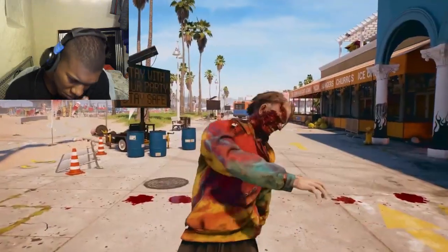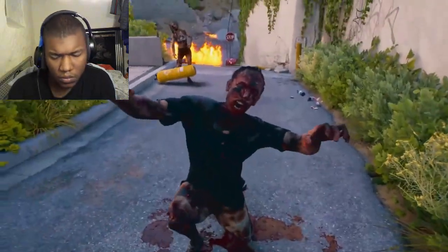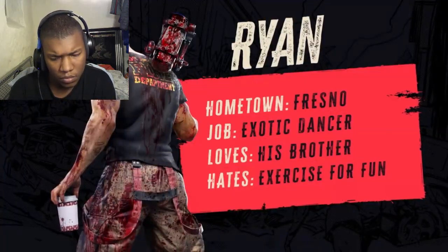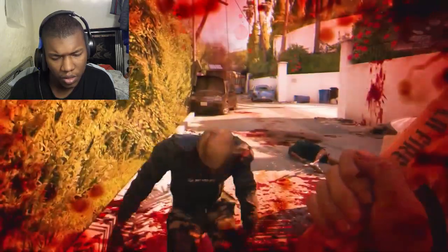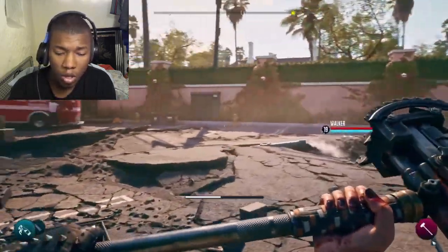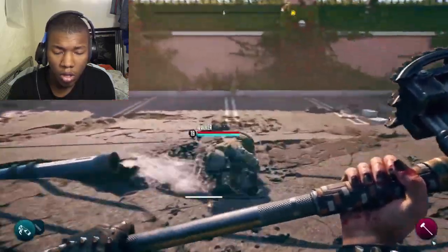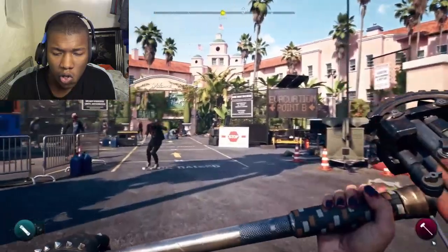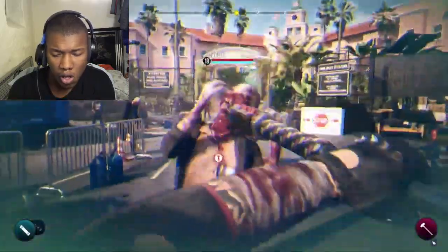While Stuntman Jacob has more health, and his attacks grow more powerful when landed in quick succession. For my playthrough, I opted for Ryan, the more tank-like member of Dead Island 2's playable cast, who regains health every time he knocks a zombie to the ground. Ryan is described as an exotic dancer and is dressed like a fireman on his way to a bachelorette party.